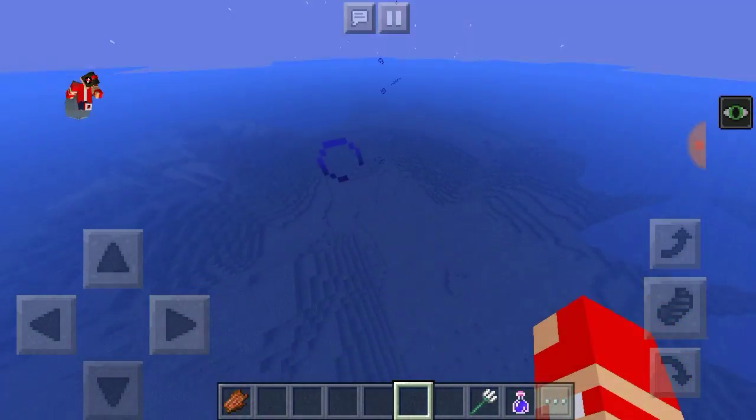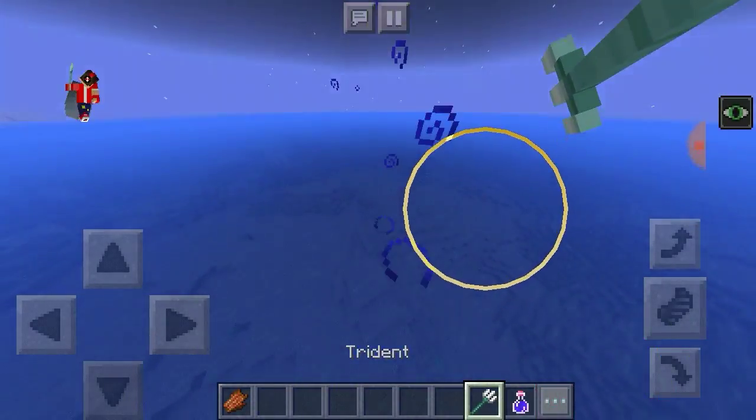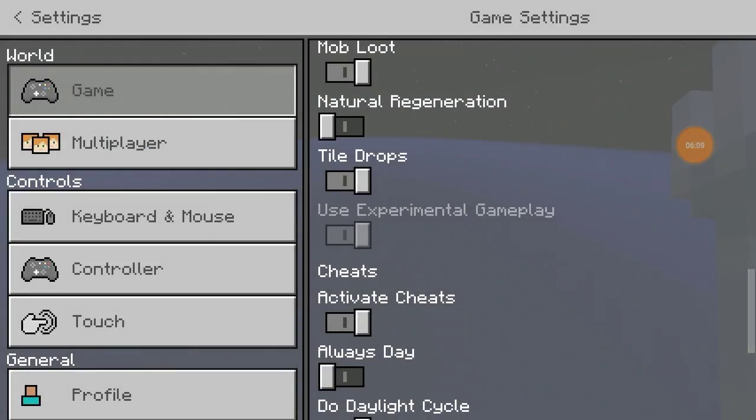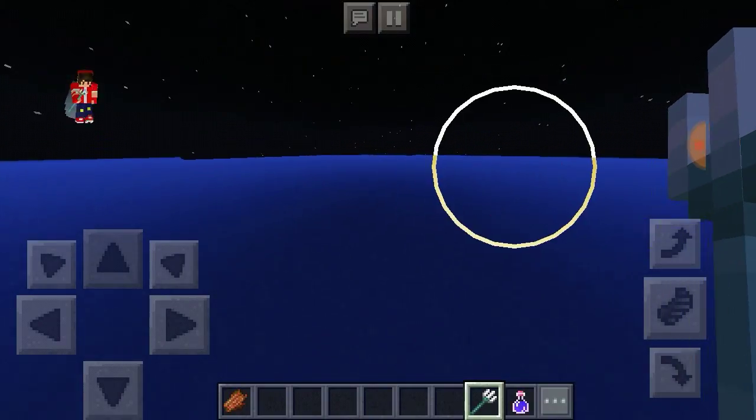If you do want to try it out, create a new world, and when you create that new world there's a button called Experimental Mode — let me just show it to you. Experimental Mode is this button that can be turned on. It's only for phones and tablets that are a later version, like from 2015 — that can still work. But from 2012, like a bad tablet or a bad computer, that's going to be unstable and crash your game. So I wouldn't recommend that. I recommend that you wait for the update, or if you have another version of Minecraft, try it out.